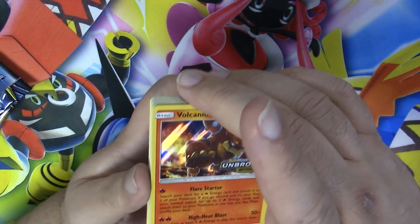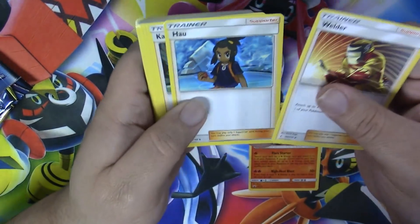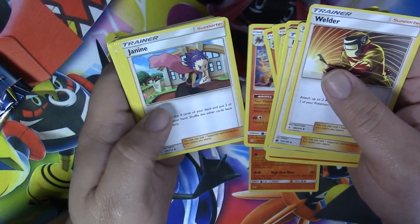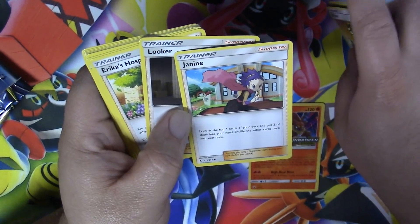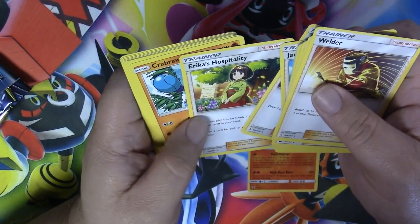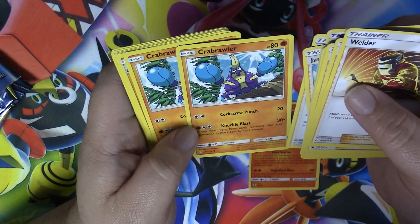We have the Volcanion in there, the Welder — nice — Litten, Incineroar. Oh, that's a Genius — look at the top four cards of your deck, put two of them into your hand, shuffle the other cards back into your deck. And we have that Erica's Life right there, which is very, very awesome.